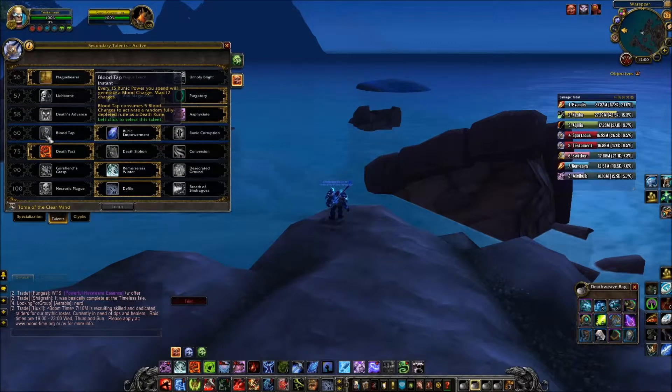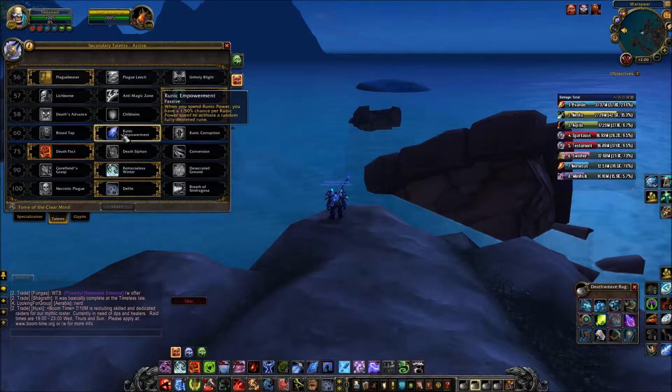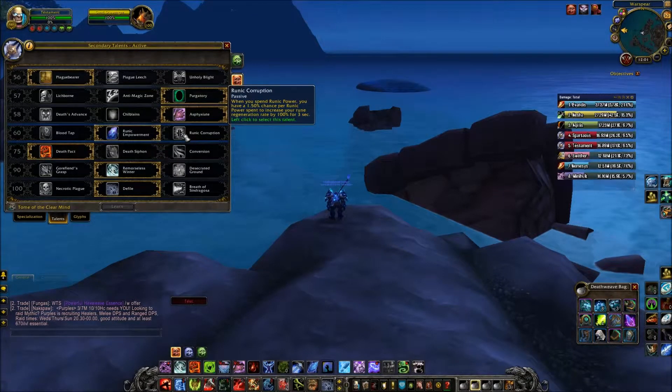Next tier: Blood Tap generates a blood charge every 15 runic power spent, up to 12 charges, then consumes 5 charges to activate a depleted rune as a Death Rune — almost like Plague Leech. Runic Empowerment gives a 1.5% chance per runic power spent to activate a fully depleted rune — I'd rather leave it to chance than have something on cooldown, since you can get a lot more out of it. Runic Corruption gives a 1.5% chance per runic power spent to increase your rune regeneration rate by 100% for 3 seconds — that doesn't quite cut it for me, but talents are all down to your playstyle.